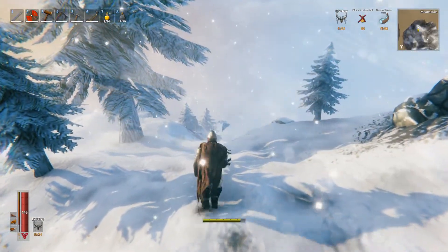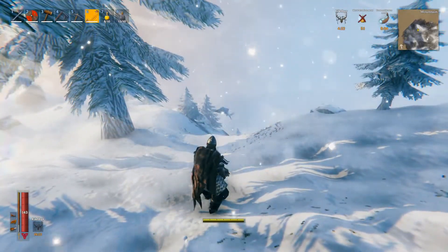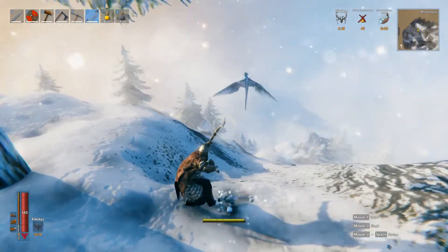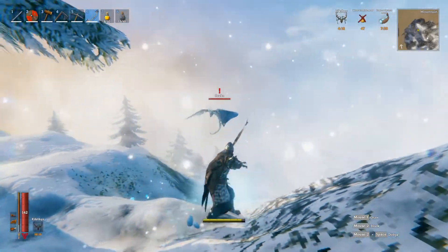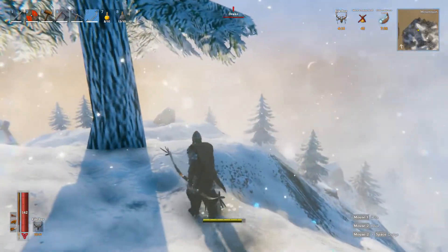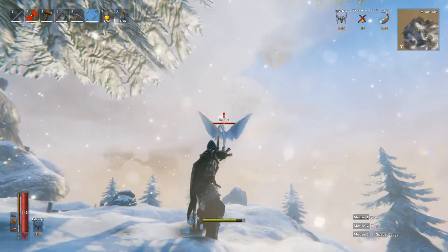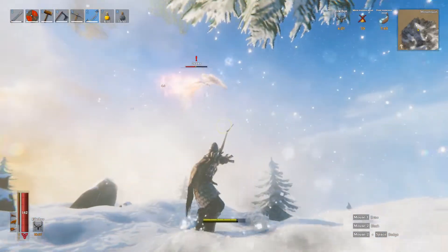Right here, as you can see, this is what a frost drake looks like — I just found one. You're going to want to use your bow, and like I said, you're going to want to use your fire arrows to hit it.